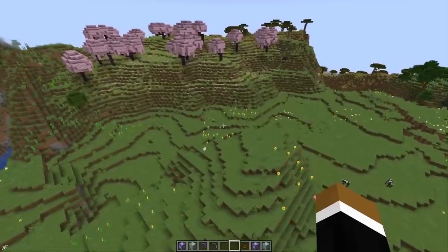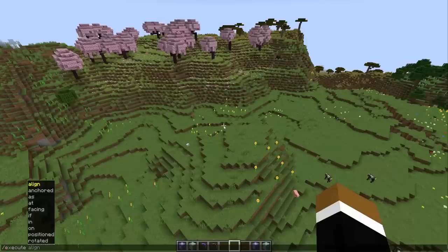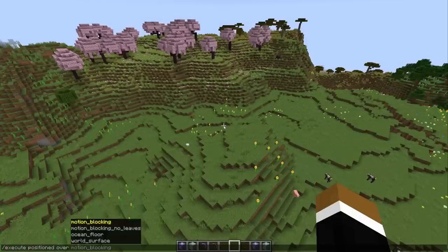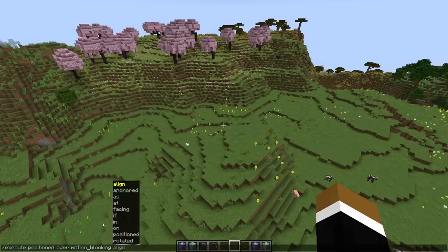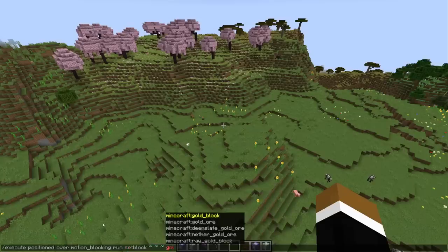There's also a new type of subcommand I found quite interesting. You can now do 'execute positioned over' and then you have four options: motion blocking, motion blocking or leaves, ocean floor, or world surface. Those are basically height maps. So we'll select motion blocking and then run a setblock command to place some gold blocks.